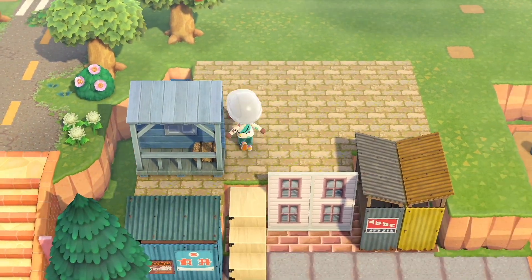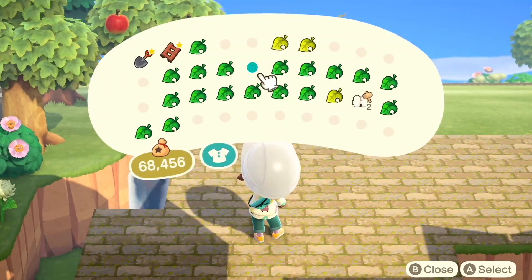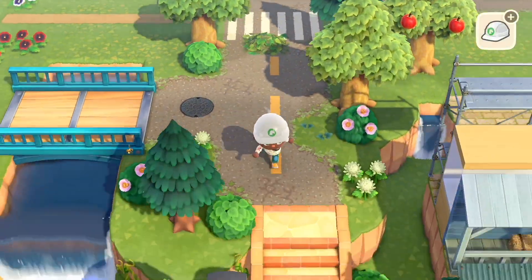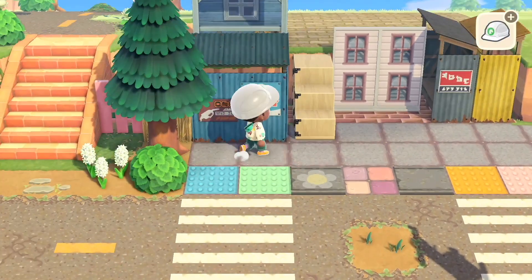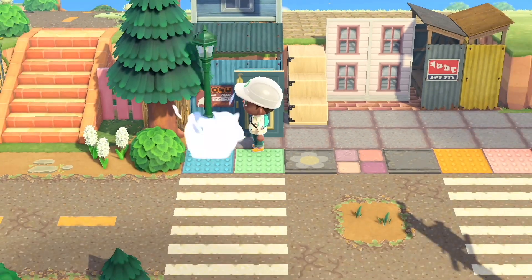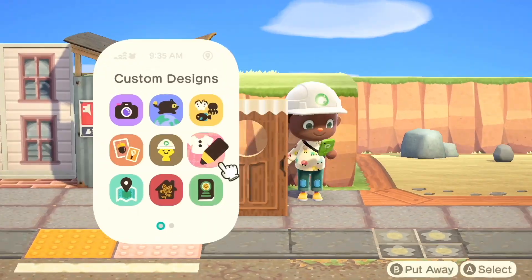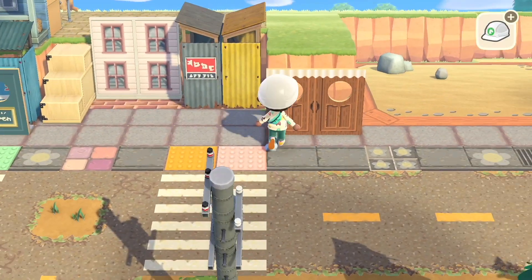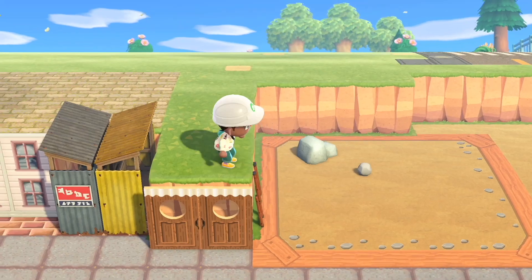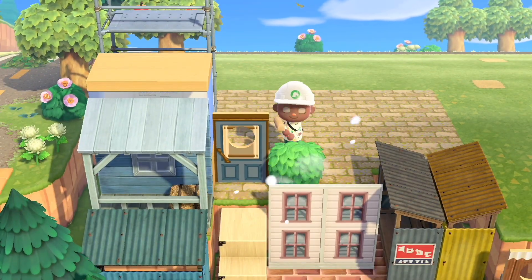Then I start building up my second layer. I'm wanting to keep it a very kidcore-esque look, so I use a lot of the store fronts and display cases. My island is also a construction kind of theme, so I use a lot of the construction scaffolding. And another thing I love using are standees — there are a ton of good standee building codes you could use. All of the codes are in my Pinterest, which is linked down below in the section called Pop-Tart.